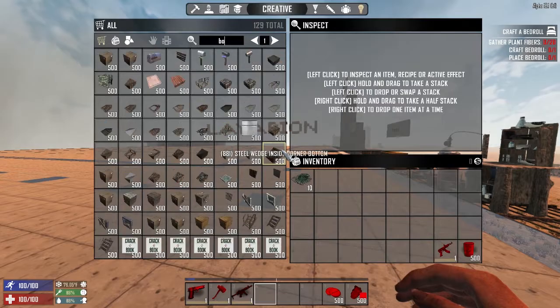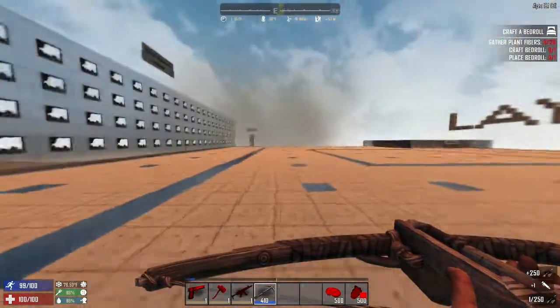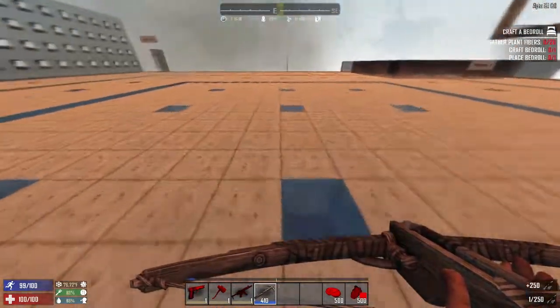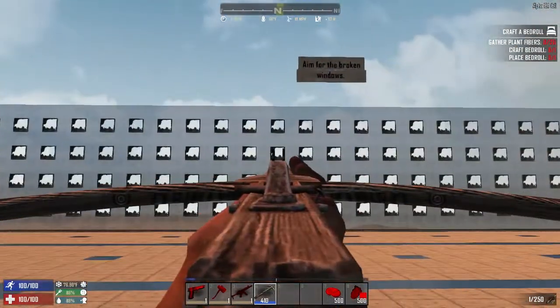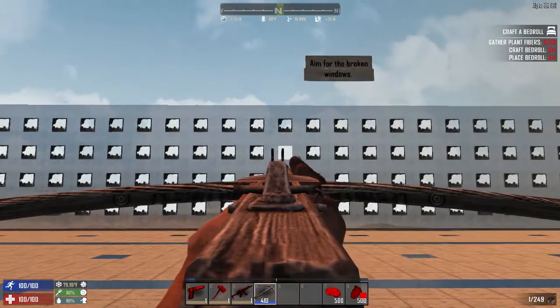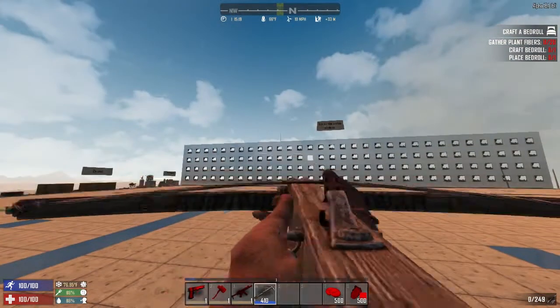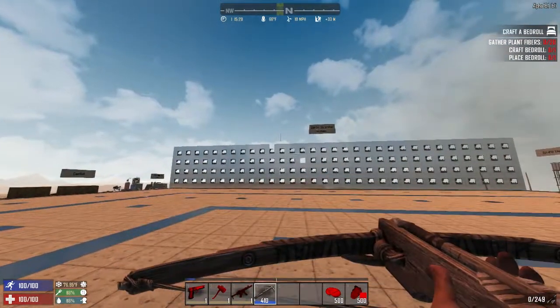Maybe you just want a little bow practice. In that case, you can just hop over here, pick a distance, and practice. Best part about this is you'll know how close you were, because if you miss, you'll hit a different window and it's pretty obvious that you're off target.